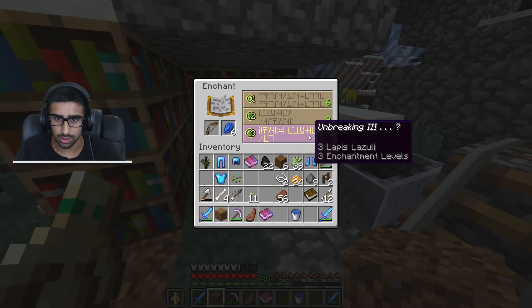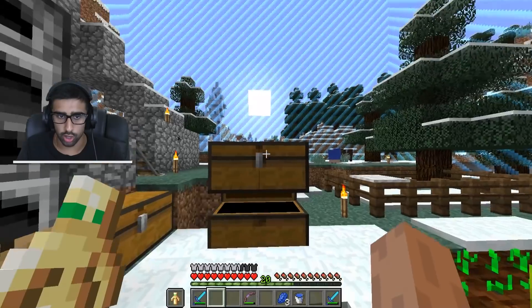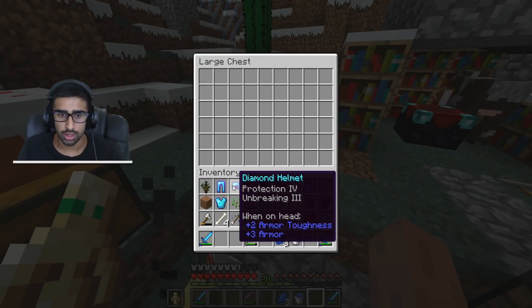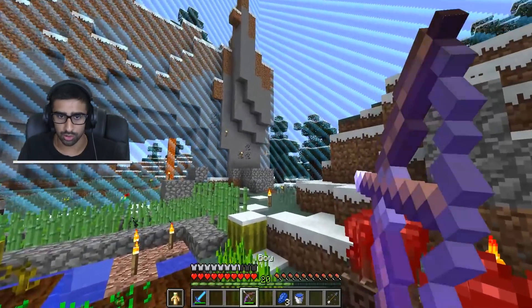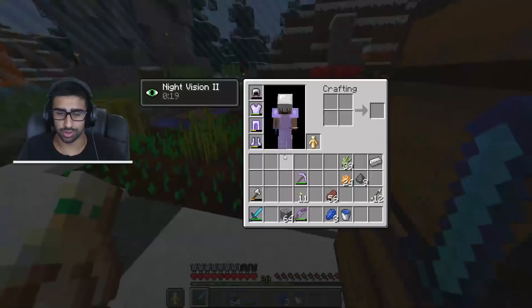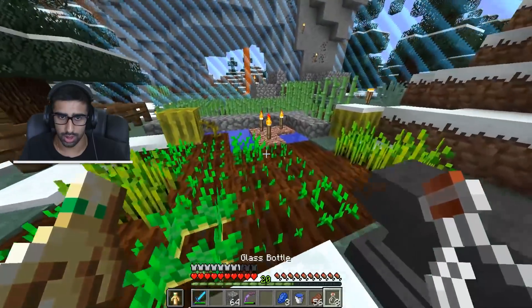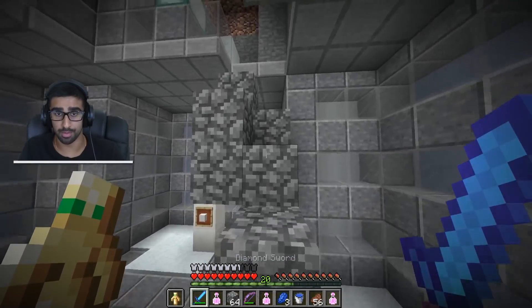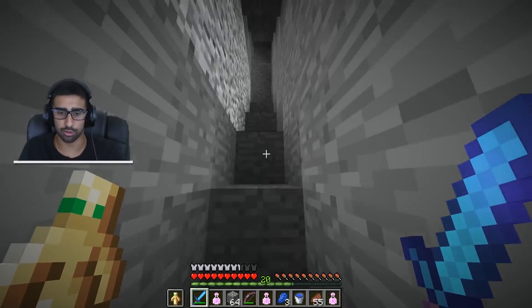We'll do one level 30 enchant and see what we get — maybe something good, maybe we get absolutely scammed. All we need to do now is get the other two wither skulls, which will take a while. We'll store our gear, and if I have infinity, does it keep shooting arrows of slowness? No. Time to go grind wither skeletons. I'm going to the nether to brew up some fire resistance potions, and then we'll be on our way.